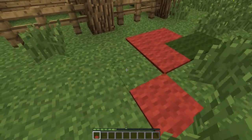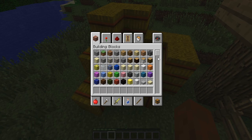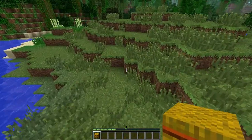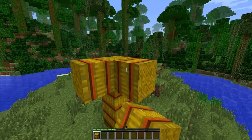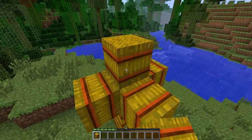Next up we have hay bales, which are pretty cool. They don't have a crafting recipe yet, but it's probably going to be something with wheat or grass. For now it's just a decoration building block, but maybe it'll have another use in the future. It's placed down like a log, so it can face in any position you want.